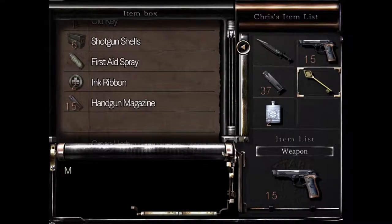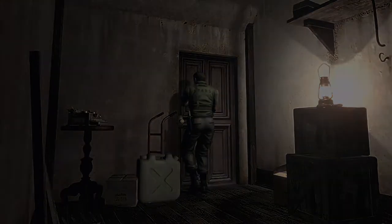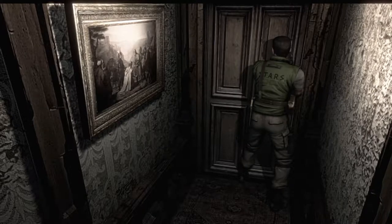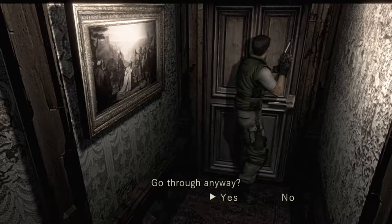Now at the crate, item management becomes very crucial — it really is a puzzle of what do I need to keep and what do I need to get rid of. I like not getting rid of ammo. Also, be careful going through the storeroom because it looks like it's about to fall apart — you can go through it about three times and then it's broken.